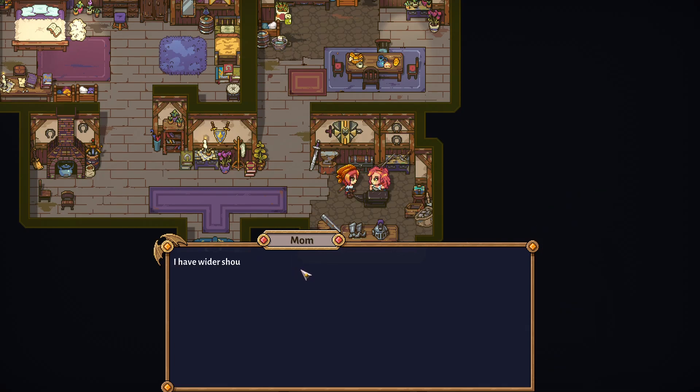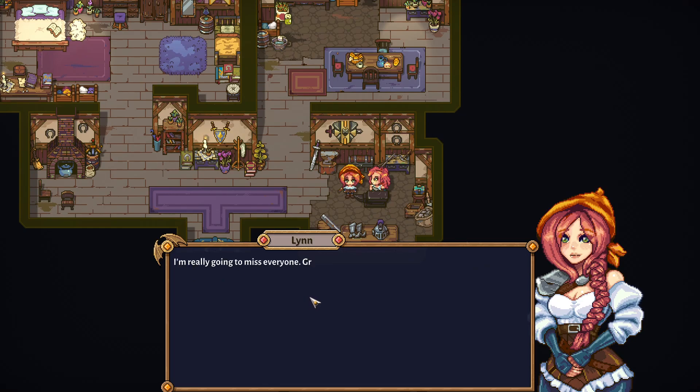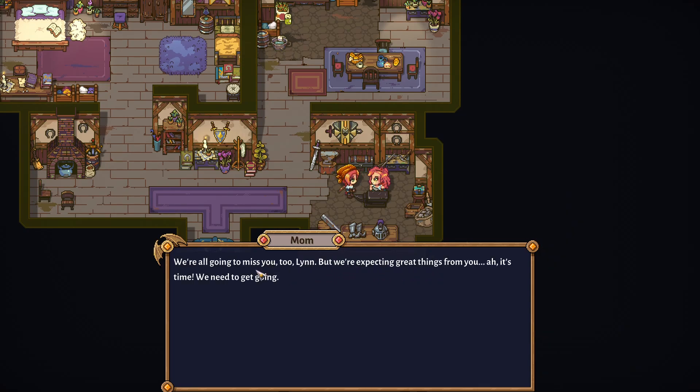Grandma's old pauldron — wait, that's an anvil. I had to look up what a pauldron is — it's a shoulder and neck piece, like a neck guard. 'They're reminders of where you came from, what you're working for. Your grandmother passed them down to me when I began my blacksmith apprenticeship, and now it's time they were passed to you.' 'They fit perfectly. Thank you, mother.' I'm really going to miss everyone — grandma, grandpa, and all the villagers.